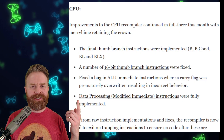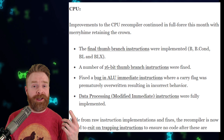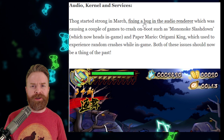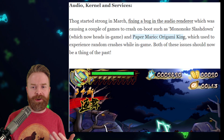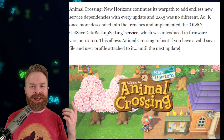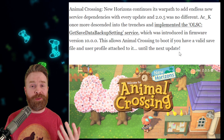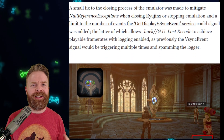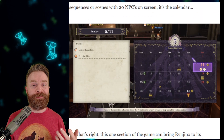Behind the scenes, there were some improvements to the CPU recompiler. As an end user, as a gamer, you probably won't notice much of a difference, but as a coder this really cleans things up and makes Ryujinx a lot better. There were also some improvements to the audio renderer, and this you will notice as an end user. Games like Mononoke Slashdown and Paper Mario Origami King would crash on boot, and now they shouldn't. Nintendo seems to be pretty hell-bent on making Animal Crossing New Horizons a nightmare to emulate, but the Ryujinx team is pretty persistent and the game still works. There were also fixes to continue to make Splatoon 2 and .hack playable, and Ryujinx has now fixed FPS drops in Fire Emblem Three Houses.